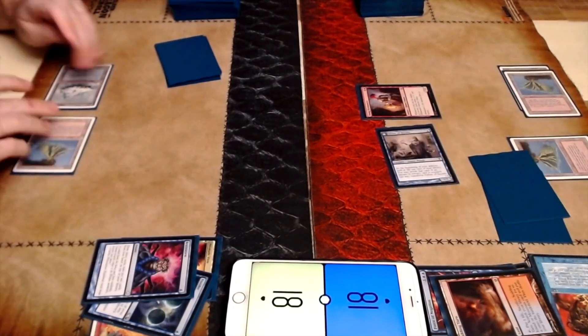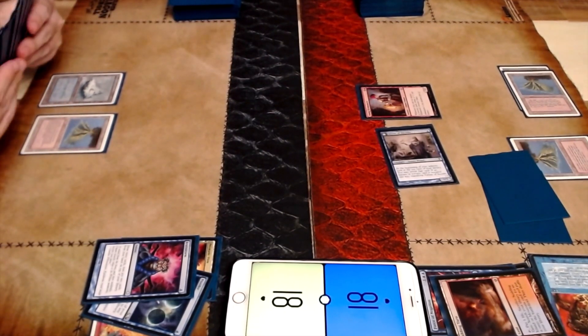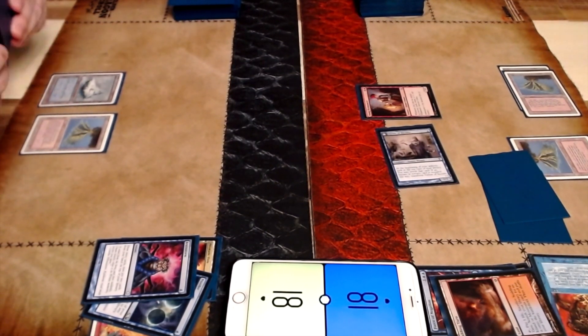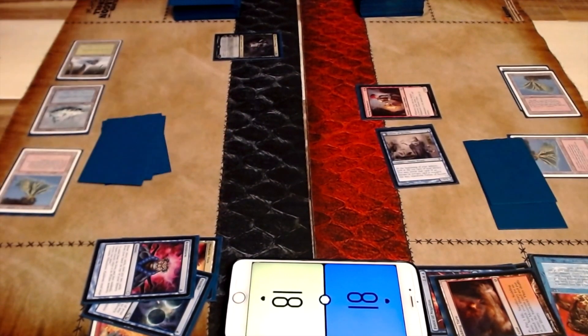This Young Pyromancer here is going to be really helpful to just start laying on a really quick clock. That was my plan — trying to have some synergy going on with my deck. Yeah, that's usually important. And then it looks like this Oko here is resolving.